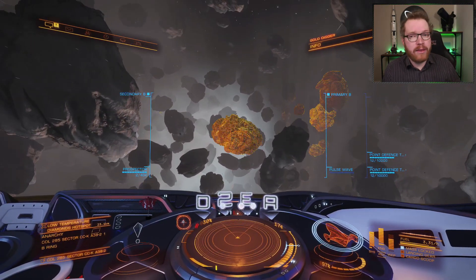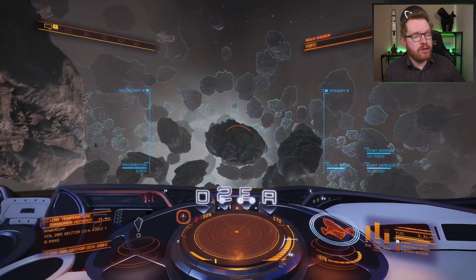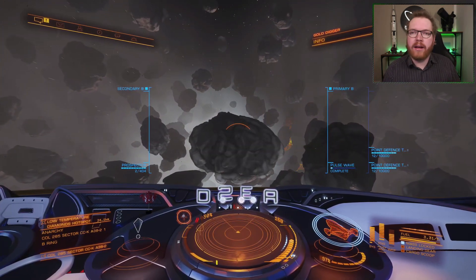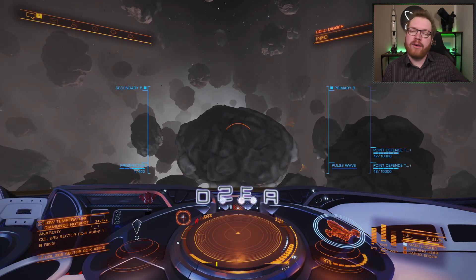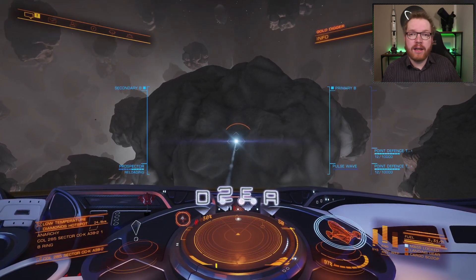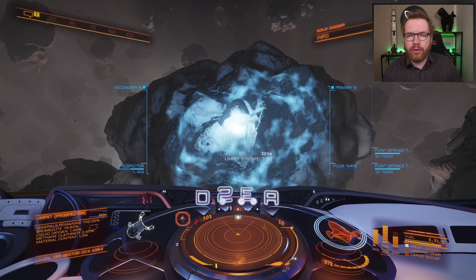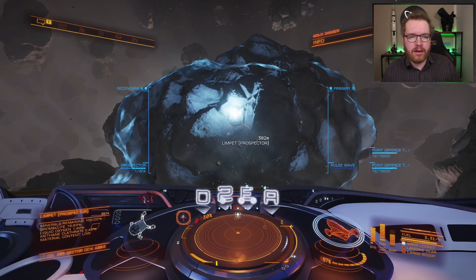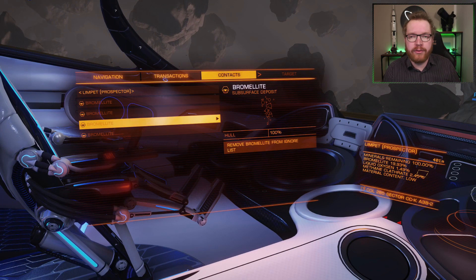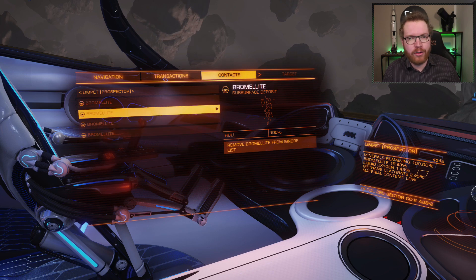The trick was, you could go, you could mine these, and you would get low temperature diamonds at an extremely quick rate. There were some mechanics in the game that allowed you to reset the rock so that it would respawn all the subsurface deposits — that were later patched out. However, it now seems that you can do it again. The only problem is, if you go through the old egg today, you will see that it's now a four times bromelite rock instead of a four times low temperature diamonds. That's, of course, no good.